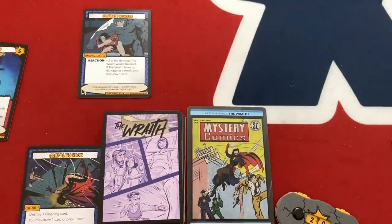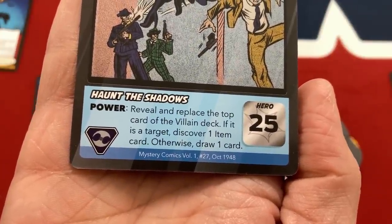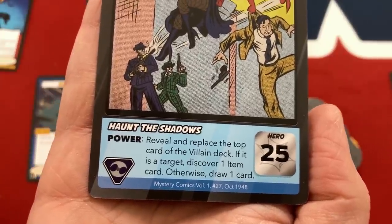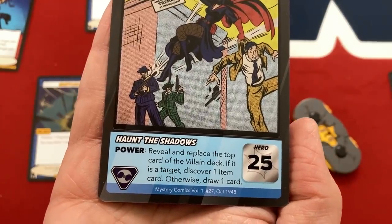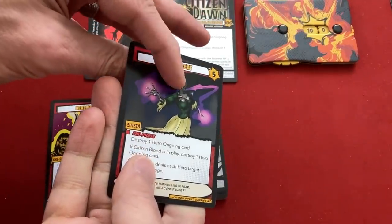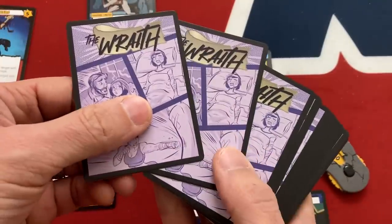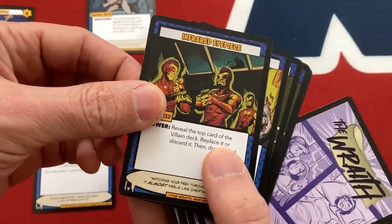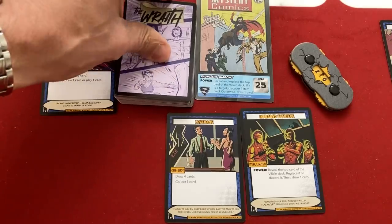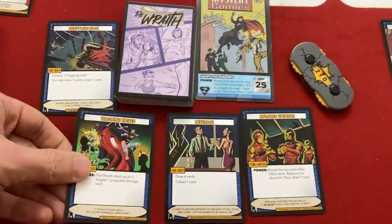For Wraith's power, Haunt the Shadows: reveal and replace the top card of the villain deck. If it's a target I get to discover one item card and play it for free - otherwise draw a card. It is a card - Citizen Sweat, which will combo with Tears. But Wraith gets to play an item for free. Flipping through her deck it's the Infrared Eyepiece - not super useful since I already have one to play, but okay. She draws a card to end her turn: Throwing Knives, which lets her deal damage to multiple enemies - great to get out against all these citizens.